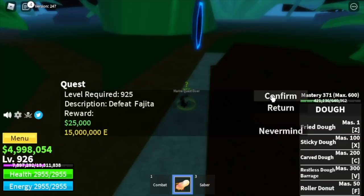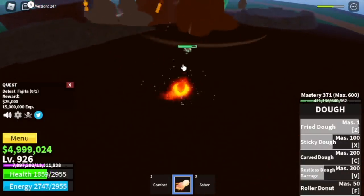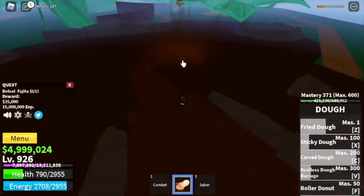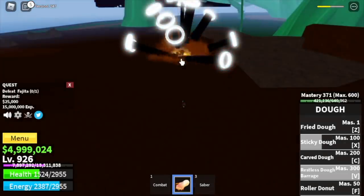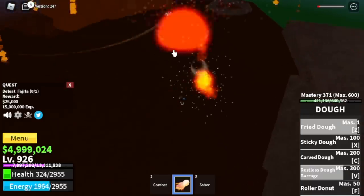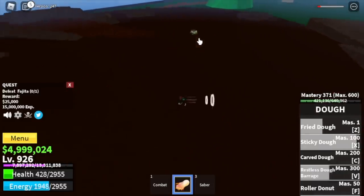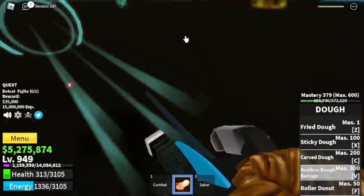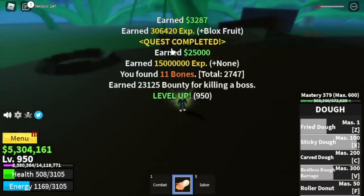When you reach level 925, you can start defeating the mini boss here: Fajita. He's located here. He's beatable as long as you maintain your distance, though you cannot dodge all his skills. When you defeat him, you can go back to the Marine Captains. It really depends on you — if you want to grind, go there; if you want a faster but harder enemy, focus on Fajita.